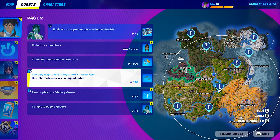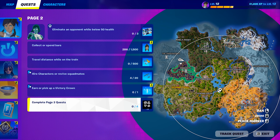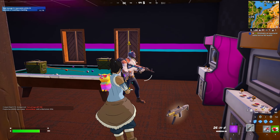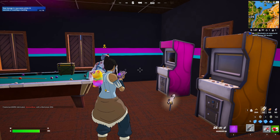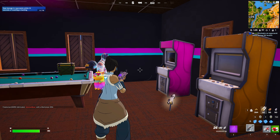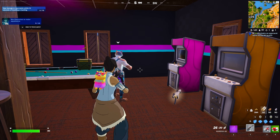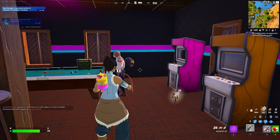I haven't unlocked the second style because it is really really hard. But I realised, with hiring a squad mate, if you wanna do it, it's super super simple. All you have to do is hire one, then hold to dismiss and get rid of them, and then hire them again for free. You can just keep repeating that.